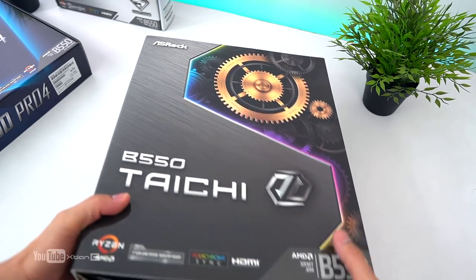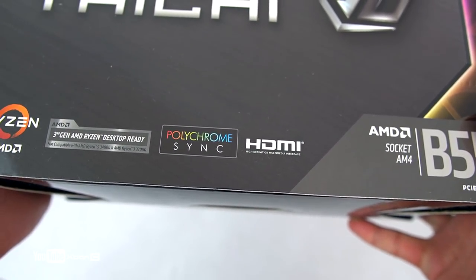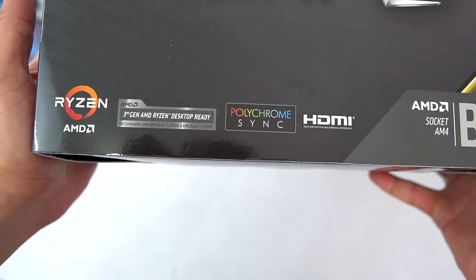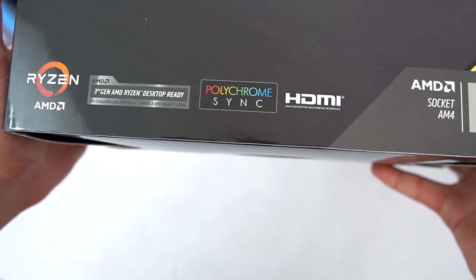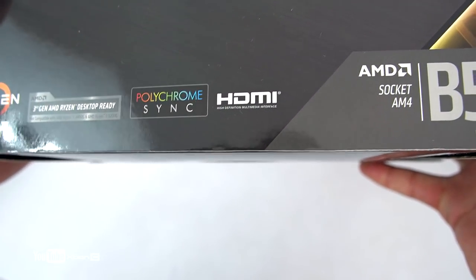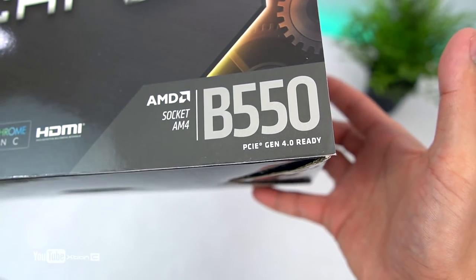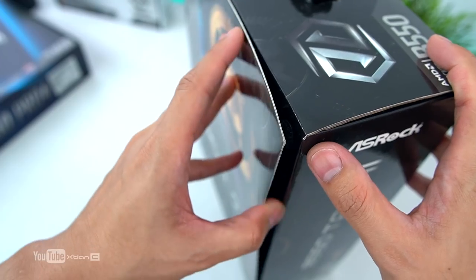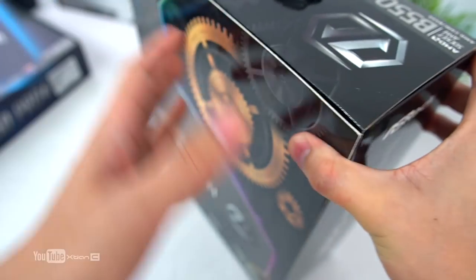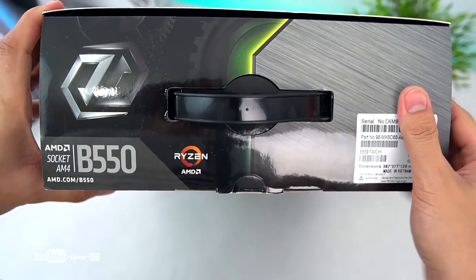And Polychrome Sync — yan po yung RGB ni ASRock. HDMI nakita nyo, and also PCIe Gen 4.0 ready na po siya. So let's open the box — makikita nyo sa gilid meron siyang Taichi, and yung ASRock logo dito and yung handle. On this side, same, with yung Taichi. And sa likod nakikita nyo yung mga specs — for memory, supported na po siya, up to 4733 MHz overclock.